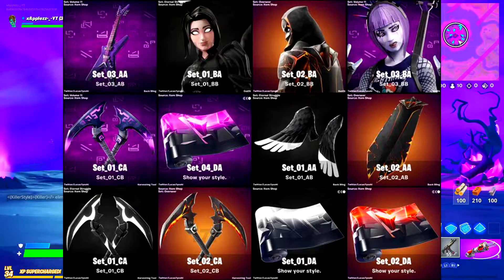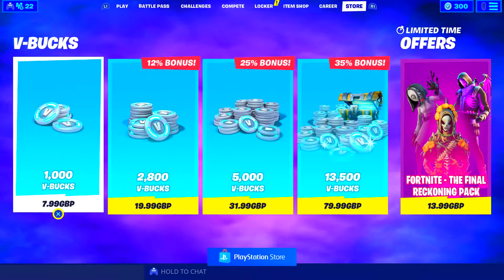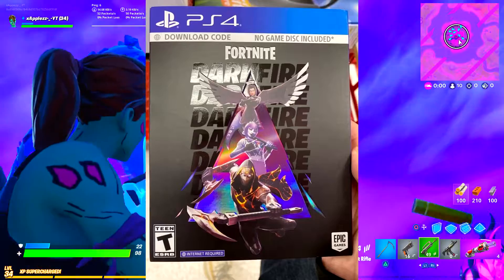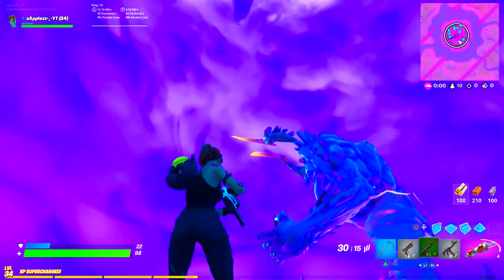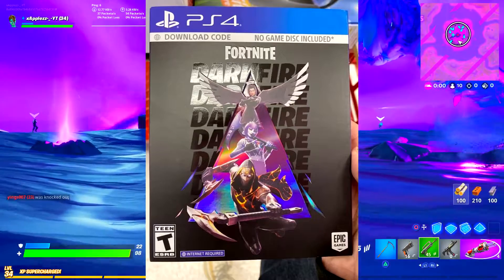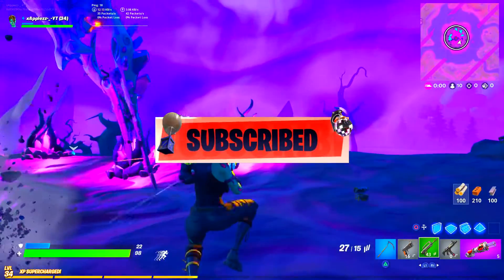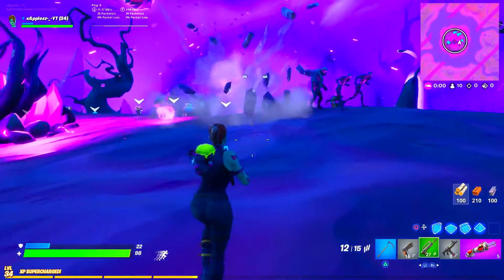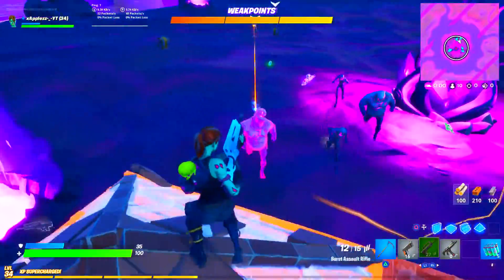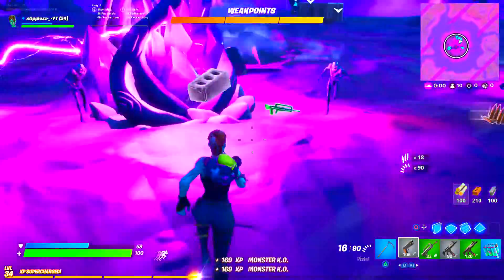There is so much stuff in this bundle that is actually incredible. But unfortunately it is not coming into the Fortnite store, which is quite weird because they normally just introduce stuff in store. They have been doing this quite a lot though — they did it with the Minty Pickaxe, giving out cards at retailers. As you can see, there is a screen showing the Dark Fire Bundle on a PS4 card, so it's a downloadable code you can pick up from retailers like GameStop, Game, Argos, or wherever you live.